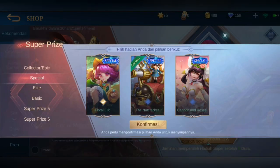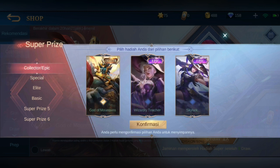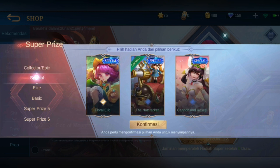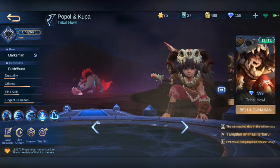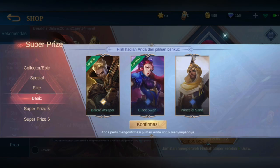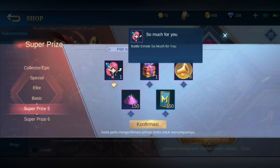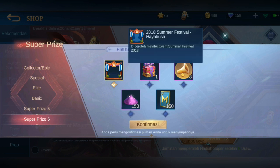Ini nanti yang kita sudah punya akan ada tanda dimiliki. Collector Epic jelas kita pilih yang Collector, yang Special — oke. Elite-nya kita belum punya semua, tapi kita pilih yang Popol aja. Ini Popol, kita konfirmasi. Kemudian yang basic-nya kita cek Khalid — oke. Kemudian price pool-nya: di sini ada emote battle juga, price pool ke-6, ada border avatar, summer festival-nya Hayabusa.